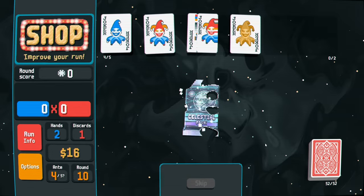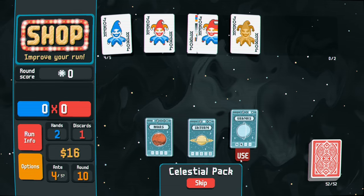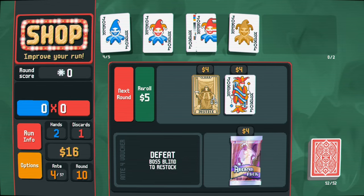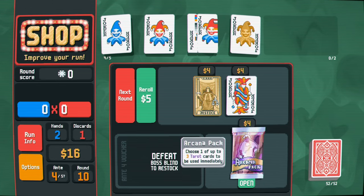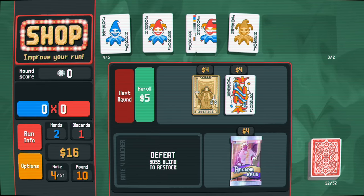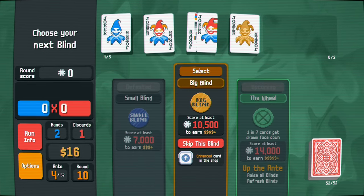I'll do two pair - it's getting very valuable here. I'll hold off on tarot cards. There's an enhanced card in the shop if I skip but I need money. We have a pair and four hearts - I think we're just going to go for the flush play here.